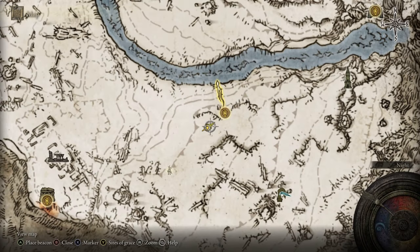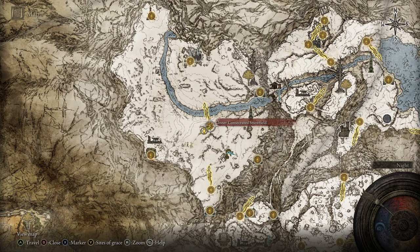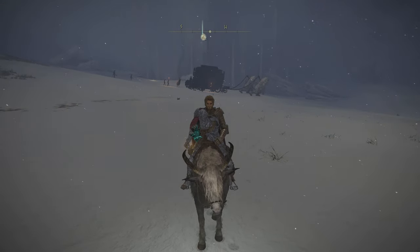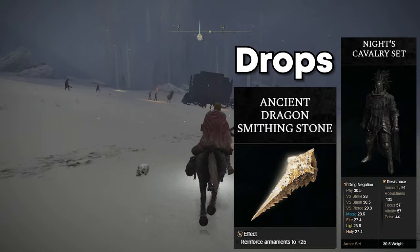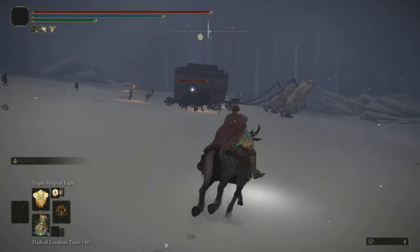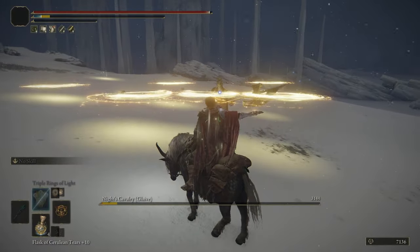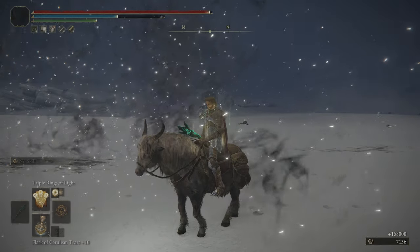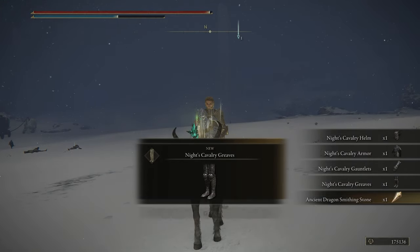The final Knight's Cavalry is up here in the Inner Consecrated Snowfield up north. Right over here, roaming around this way, is going to be a carriage with two Giants and then two Knight's Cavalry nearby. You don't have to fight both of them at the same time — you can just pull one, kill him, then pull the other, but you do need to kill both to get the rewards. Once they're dead, they should drop the Knight's Cavalry set, which is a really cool set, and they also drop an Ancient Dragon Smithing Stone.